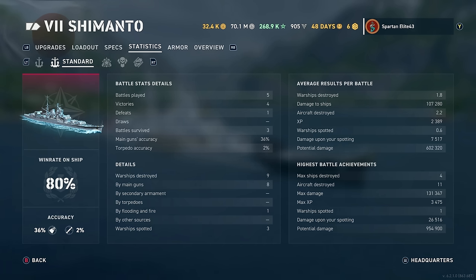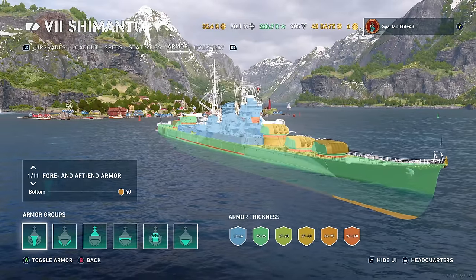Don't let it fool you — this thing is pretty accurate for what it is, as you'd expect out of a Japanese cruiser. Torpedo accuracy is awful, as you'd expect — a lot of area denial torpedoes, just throwing them out there long range hoping people sail into them. My average damage is 107,000, which is pretty crazy but not that crazy for a light cruiser. Aircraft destroyed: 2.2 per battle. XP: 2,389 — not too shabby. Potential damage is pretty low because light cruisers are agile in the open and dodge incoming fire.